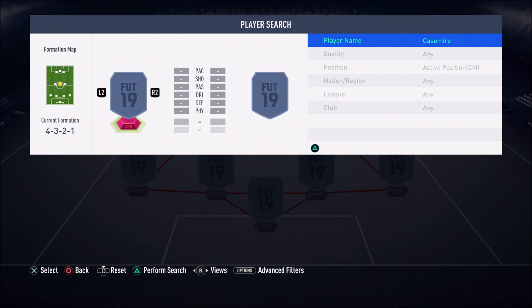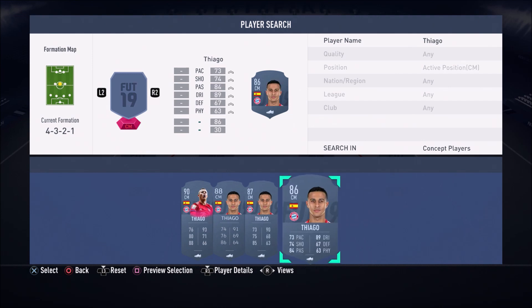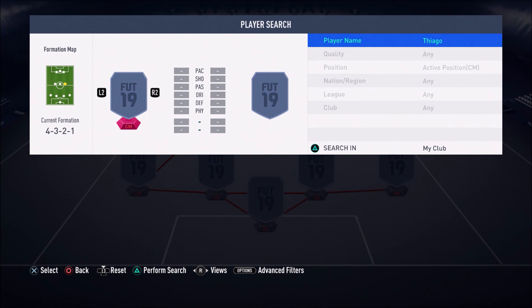Moving to the central CM position, we have a little five-star skiller — Thiago, 87-rated. I actually packed him recently from an SBC. He's got 90 dribbling, five-star skill moves. Thiago is just a technical player who likes to link up play — you do little one-twos with him and he links everything together. He works so well in that center midfield position.